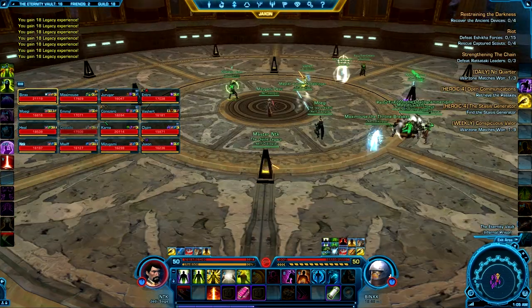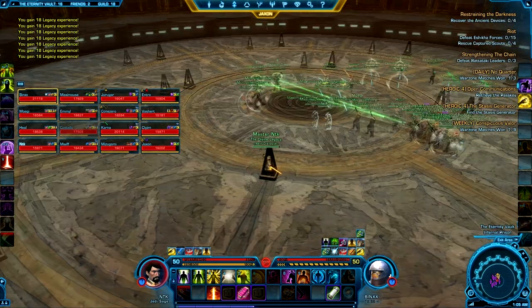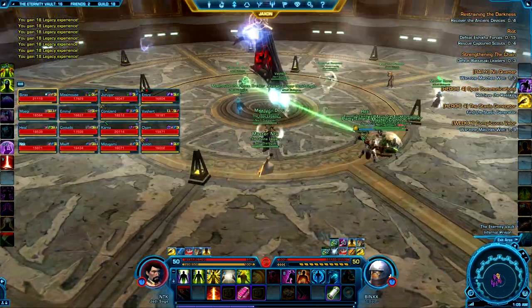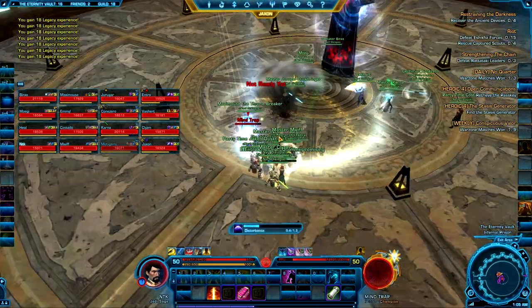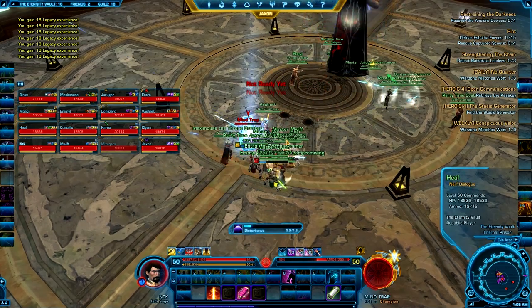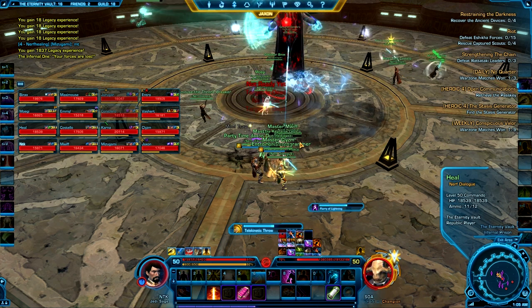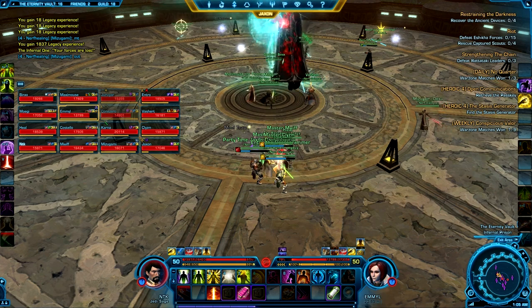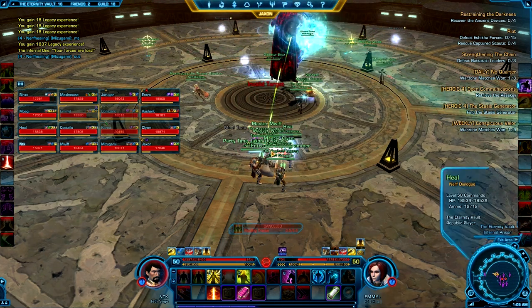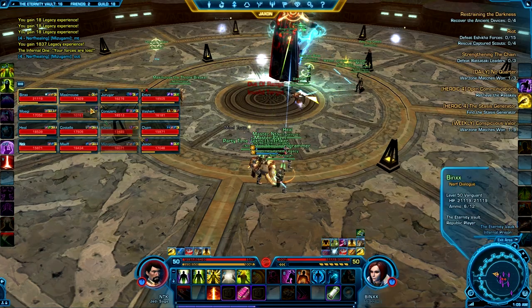Once the boss is finished knocking down all the platforms, phase 3 will begin. In phase 3, you will encounter a couple of new mechanics. The most important one is that the boss will begin spawning lightning balls around the outer rim of the platform. When these balls spawn, they will pick a target — which you can identify using the target-to-target feature — and move towards that person. On normal mode, you can basically kite these balls around until they explode on their own, and they're not really that big of a deal.